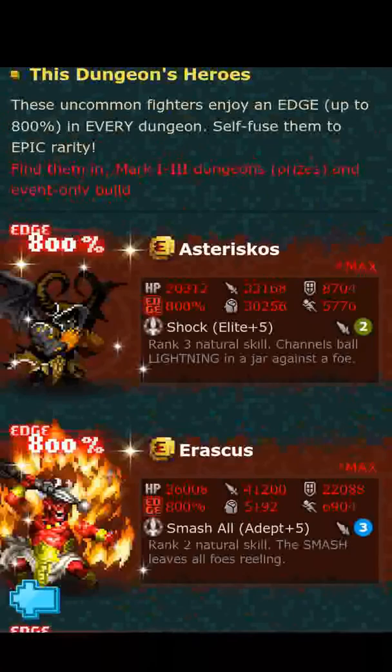Starting with Asteriskos, the set three recolor big black boxer. He is a lightning warlock with Shock Elite, two cooldown — nothing special there. As a warlock he has attack and wisdom, with so-so HP. The skill isn't new, and the only real difference is I personally think black looks better than blue. For superfuse, you'd get 497 on attack and 453 on wisdom.